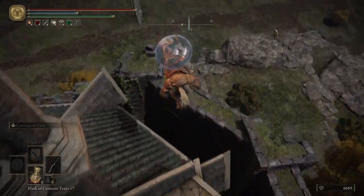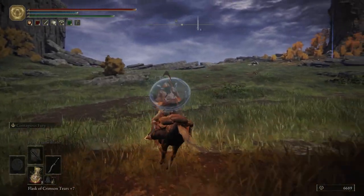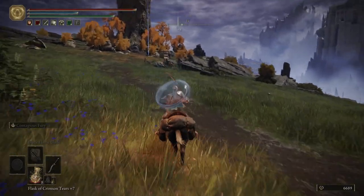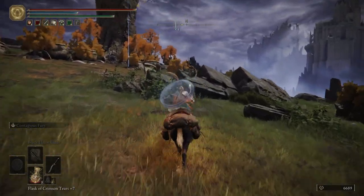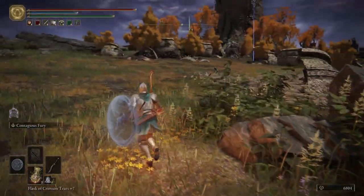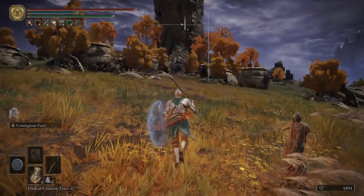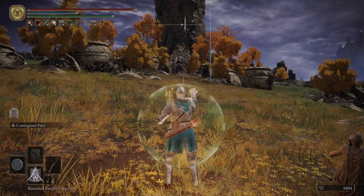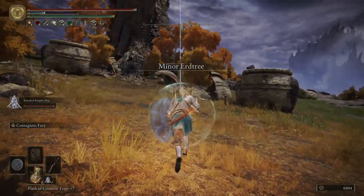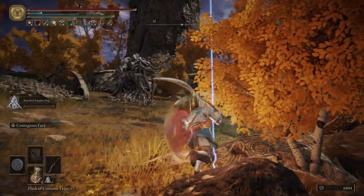Hop back on Torrent and then over to this wall, ride it down. I am just going to try to give the Marionettes a wide berth - I don't want to fight them. Over here is a guardian - we will take him out just so he doesn't get in the way. And then we will activate this summoning pool. We will drink ourselves a flask and summon Oleg.